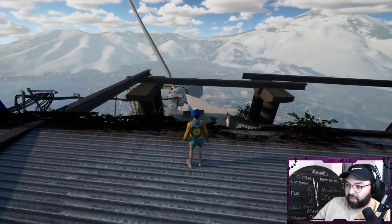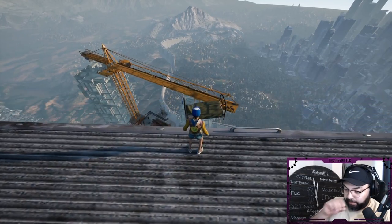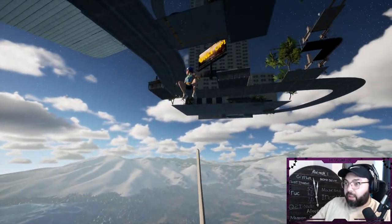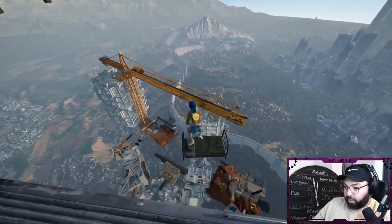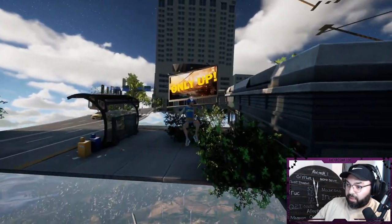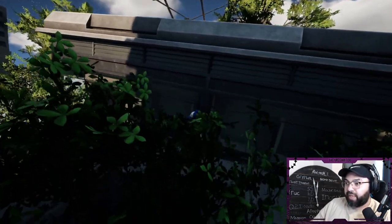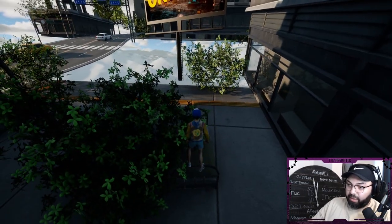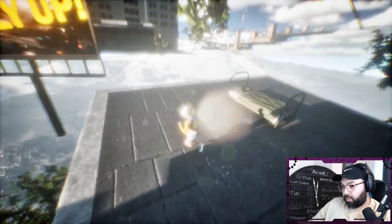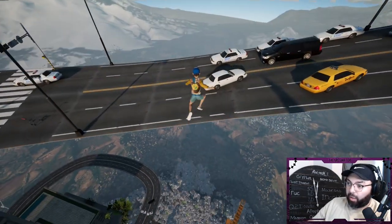You have just flung yourself off the turbine and landed on this rooftop. From here, sprint jump, roll, and turn around and hold your W key — it's going to bounce you right up. There's a bed on this roof. We're going to jump from this bed to another bed to the top of that highway right there. That's a big skip. Go boom, sprint jump, and look up — you're going to skip all the way to the highway.